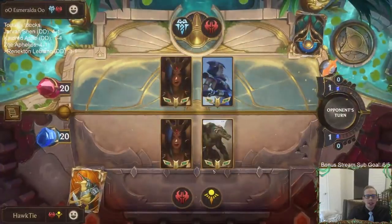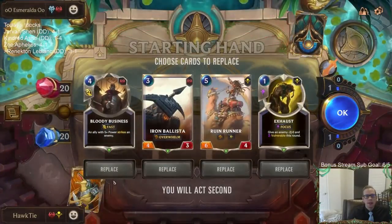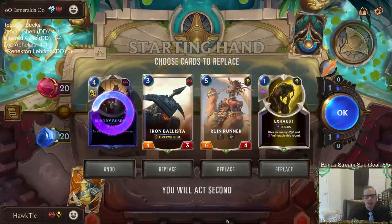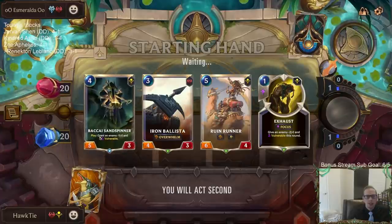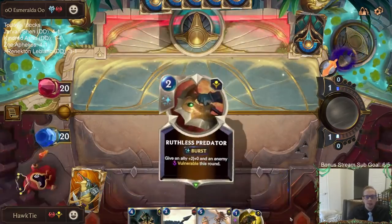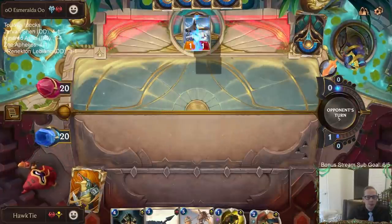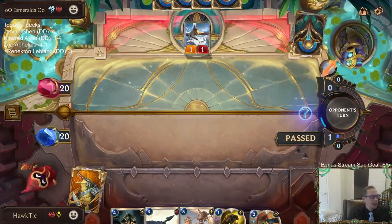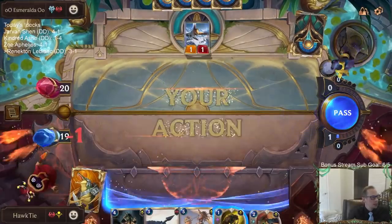Another LeBlanc deck, this one with Ash. Probably bad news for us because Ash decks have all the Frostbite, and Frostbite is good against stuff — good against going big, like what we're doing. So this is probably a poor matchup for us. Now we do have some Spell Shield, and that Spell Shield is going to be valuable. This matchup's really hard — I envision this being poor for us with Frostbite.